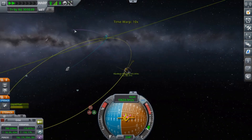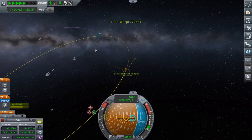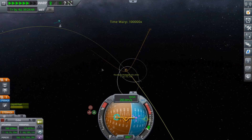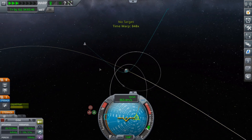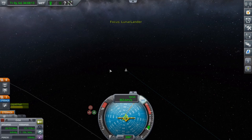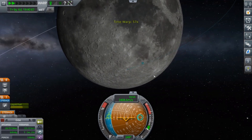As long as we don't mess up, we shouldn't fling out of the solar system, or at least the Kerbin system. This is why I gotta just stick with probes, because crewed craft are just way too heavy.